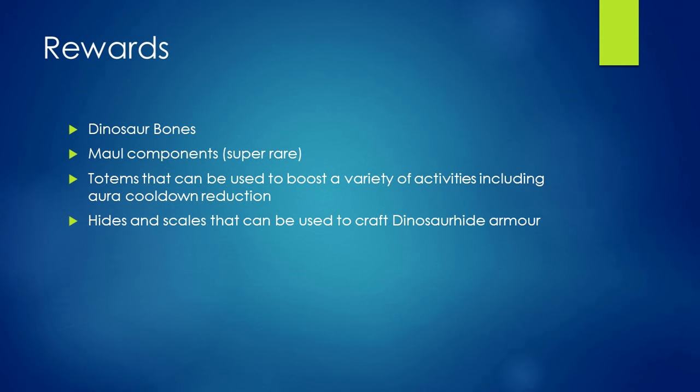When you're looking at rewards, you get dinosaur bones, maul components that are super rare, and totems that can be used to boost a variety of activities, including aura cooldown reduction. You'll also receive a plethora of hides and scales that can be used to craft dinosaur hide armor — it's tier 75 augmentable range tank gear, similar to Ganodermic.